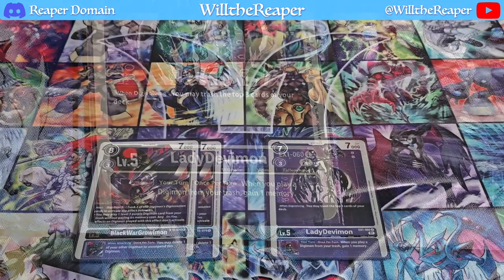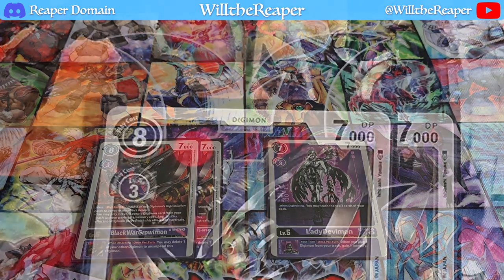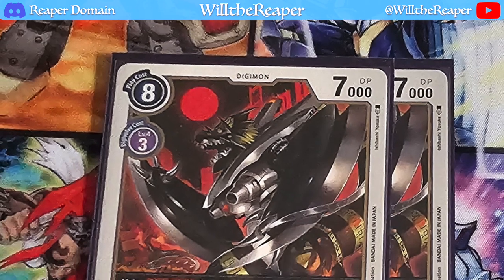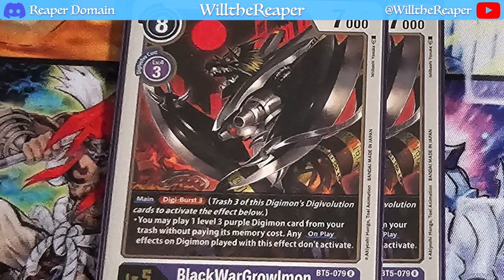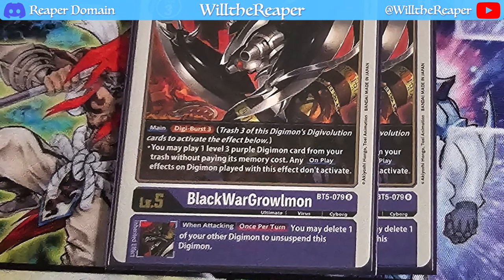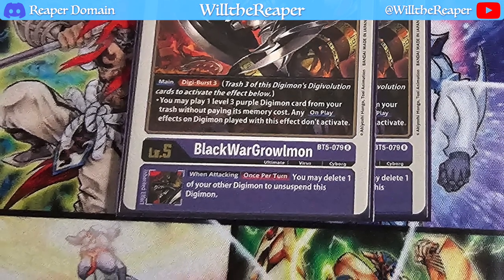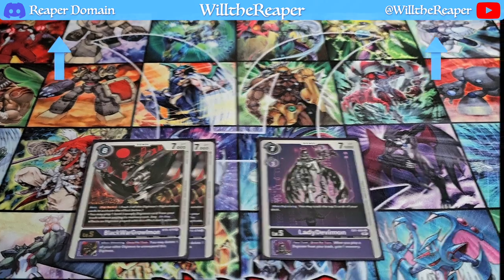We also have Black War Greymon as our digiburst 3. Ultimately we're not going to be using it as much, but once in a while, if we are in desperate situations, we might actually use it. It's mainly the inherited effect, which allows you to delete one of your other Digimon to unsuspend it. So again it plays off that same mechanic, but the main effect adds more versatility to this deck.